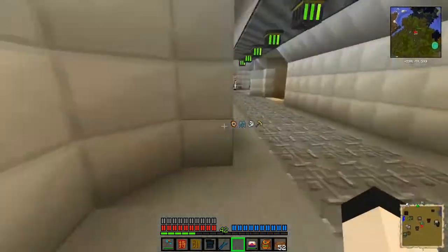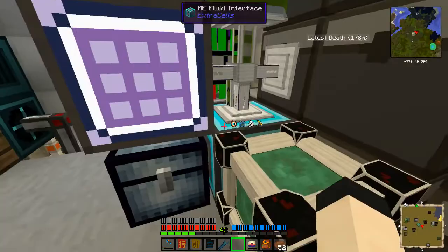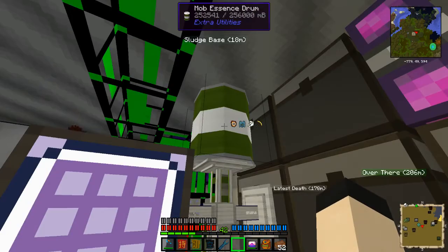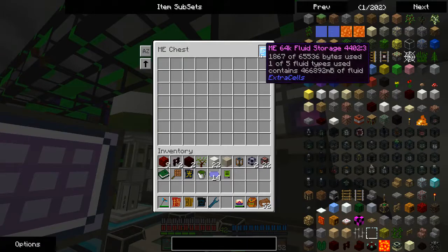I need to make more of these transceivers at some point, but that's an issue for another time. So I'm quite pleased with this — this gives me access to this, and I can look at this to have an idea of currently just how much mob essence is in here.